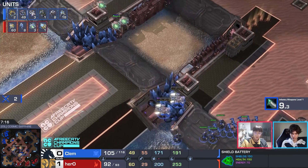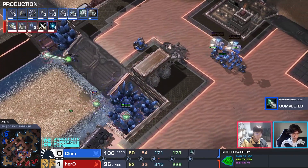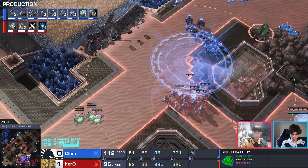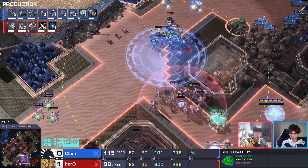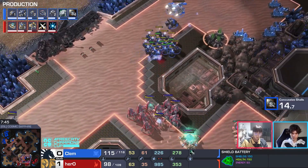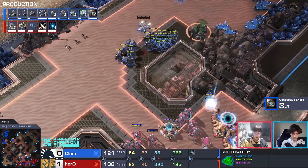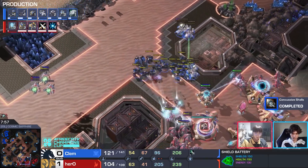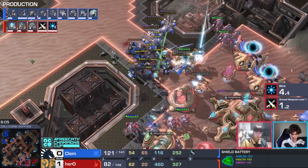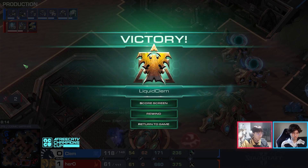Hero is a little sloppy in his micro early on but starting to warm up. Clem keeps pressure at 106 supply. A few units get picked off — oracle gets low, scan goes down. Stasis ward triggers. Hero tries to fight straight up with the stalkers — has to pop the overcharge. Clem waits out the cooldown. Hero is on three bases building immortals, needs something for his defense. Clem dives in — the oracle falls immediately, immortal pops out, but no shield battery energy left. GG — Clem wins game two.